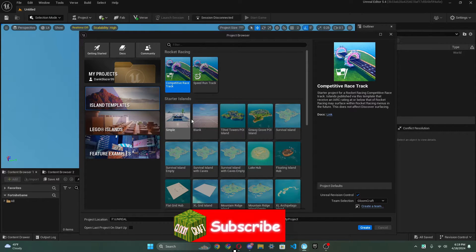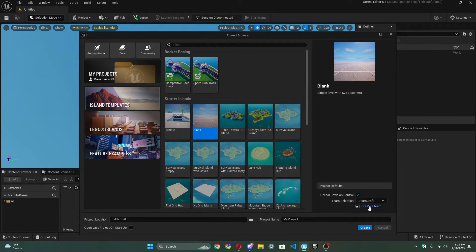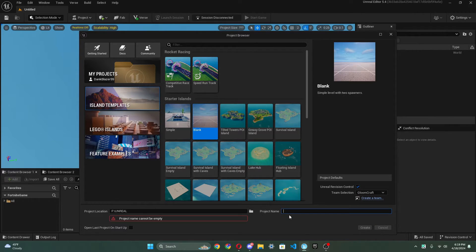So today, mainly what we're gonna do is create our area — basically our plots, our general map. We're gonna go to island templates and press blank. Put it on whatever team you have, wherever you want to store it. And I'm gonna call this Haiku. This is gonna be a gem — kind of like a jewelry tycoon. We're gonna call it like that.